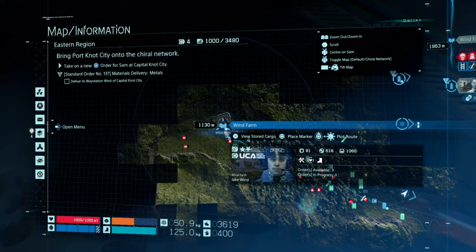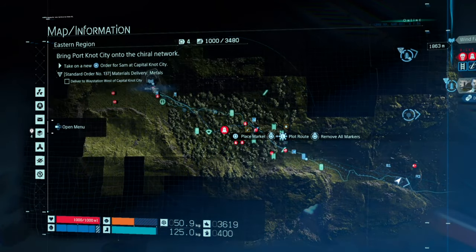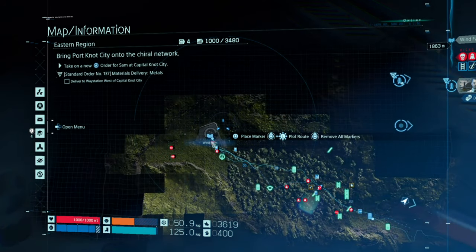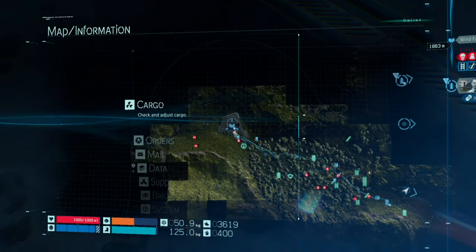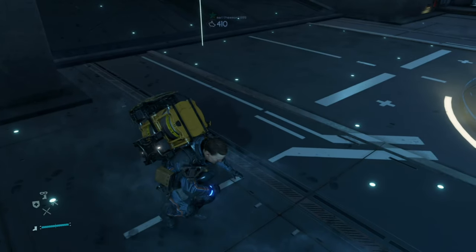Once you complete the mission to the wind farm, that unlocks all the internet stuff — the chiral network. Once you unlock the chiral network at the wind farm, the supply request option becomes available.